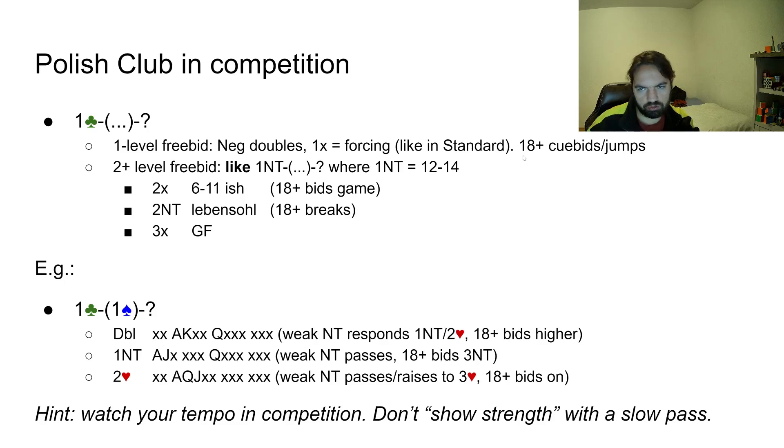On the one level opposite partner's One Club, a new suit on the one level is forcing — just like standard — and negative doubles are simple. An 18-plus hand will just show itself with a cue-bid or a jump or something special, but normally you'd always assume partner has a 12 to 14 balanced hand. On the two level, we can borrow the structure from One No Trump overcall structure. At the two level it's about 6 to 11, so 18-plus will be happy to bid game. Two No Trump is Lebensohl-style, and 3x is game force.